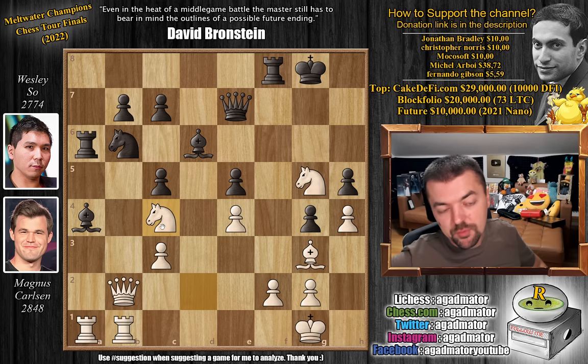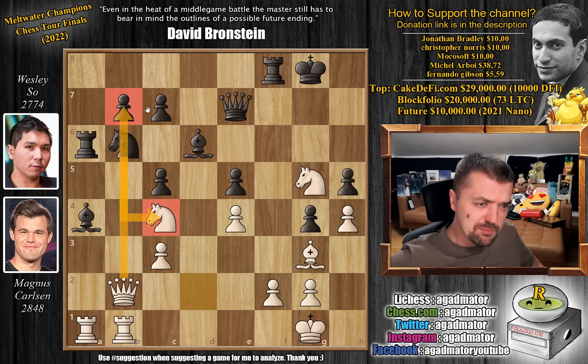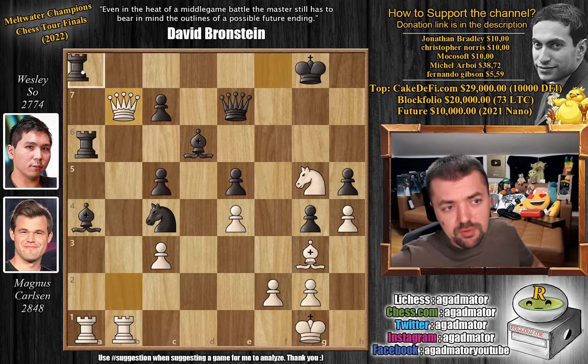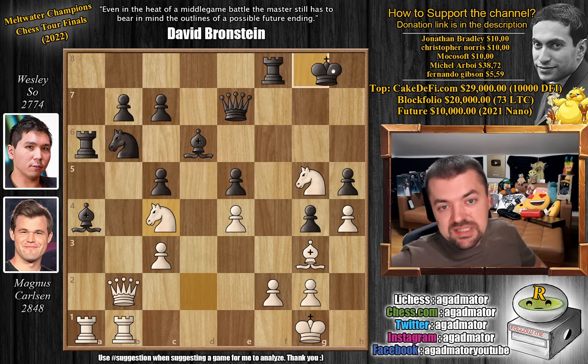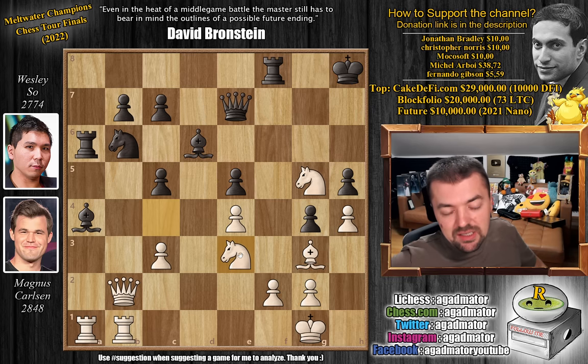Magnus goes knight to c4, and this is the moment where Wesley absolutely must react. It seems like you should not move the knight — if you move the knight, you lose the b7 pawn. But that's exactly what you should do: capture on c4. After queen captures on b7, you can play rook f to a8, and after queen to d5 check — winning back the piece — king to g7, queen captures on c4. The game continues and it's a nice position for black: material is equal, black has a doubled c-pawn, but it doesn't look like all that much for white. However, after knight to c4, Wesley played king to h8 — making sense at the end of that line as Magnus will not have queen to d5 check. But now Magnus just plays knight to e3, gaining access to the f5 square, which Wesley should not have allowed.